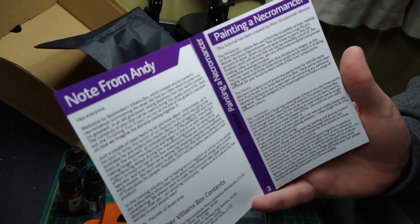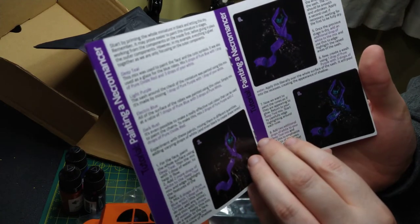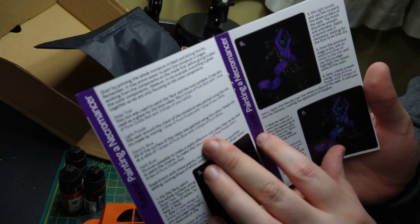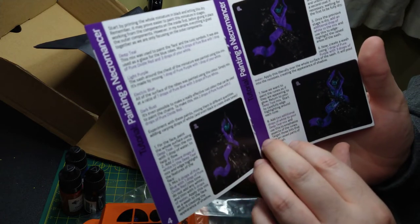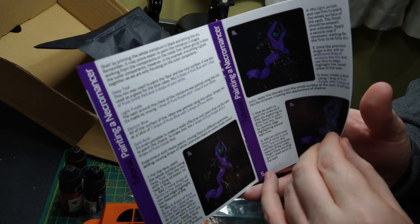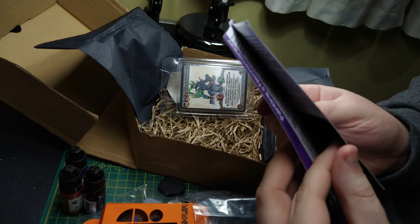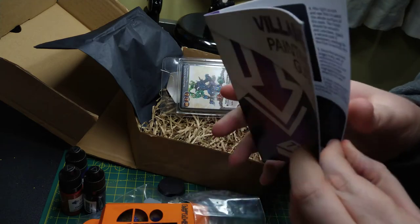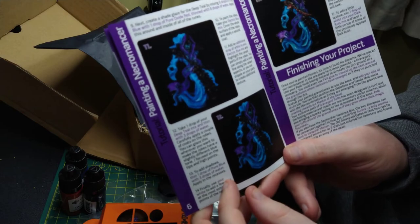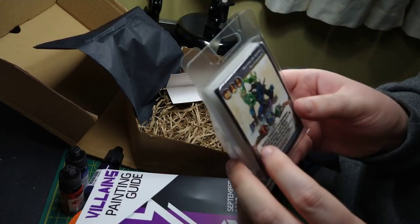The guide tells you about the miniature, the paints, the techniques. I won't go through it all here but just to give you an idea of the quality - it tells you how to do the light purple, the deep teal, the electric blue, the rust, with a step-by-step guide if you want to follow the paint scheme. And at the end you can see the final product.